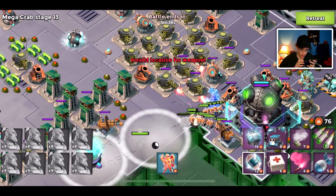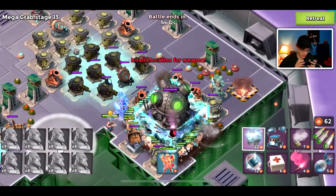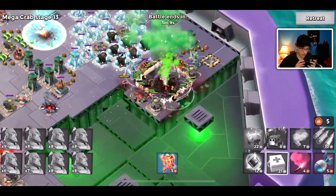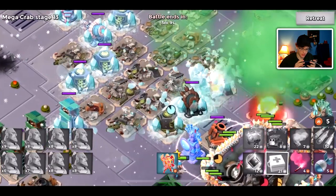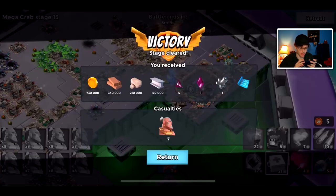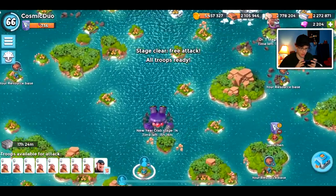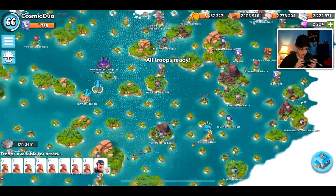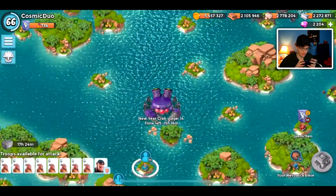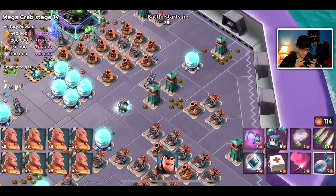Mega Crab isn't really meant for warriors, but we'll throw a cryo bomb there and it looks like we took out the shield generator. We threw some mech kits — that attack went way better than expected. There weren't really any dangerous defenses by the HQ but there were shock launchers, so I thought it would take a while. We only lost seven warriors though, so that's pretty good. Our stone is starting to creep ahead. Stage 14 got at least 100,000 of each resource — pretty nice.